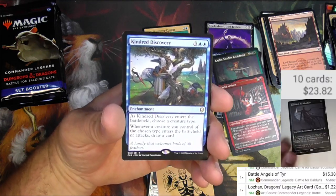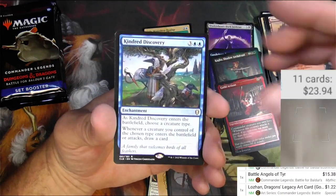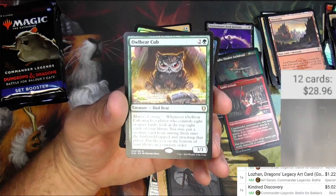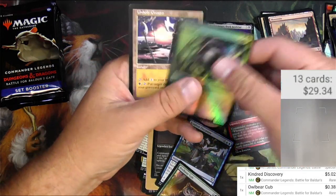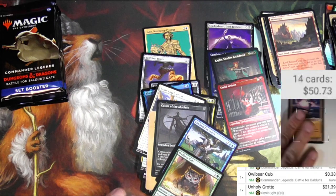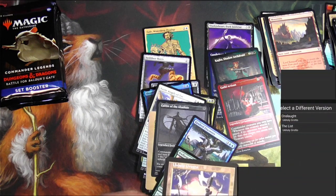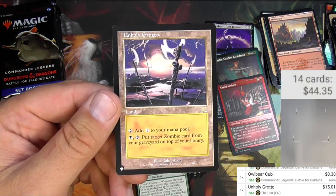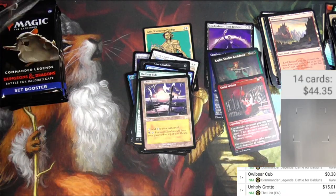Cultists of the Absolute — the scanner sees it. We may have already seen it. Kindred Discovery — and an Owlbear Cub. Kindred Discovery is five bucks. Owlbear Cub, not quite so much. And we got another list card: Unholy Grotto from Onslaught — 21 bucks is the original! I didn't realize it was that high. The list version is 15 bucks, so that's a nice list pull. 'Add one to your mana pool or pay a black to tap and put target zombie card from your graveyard on top of your library.' The list is pulling its weight here.